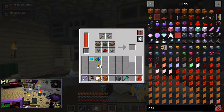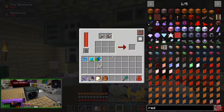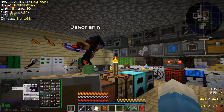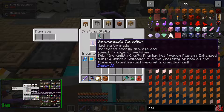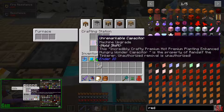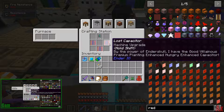Oh, that glorious slice and splice - you can't just shift-click things into anymore. Did he keep his power? It should have a bit of power. I got that Z-Logic controller. Also in here, there are a couple capacitors that I went looting and I swapped out one of them. What's a lost capacitor? It's a premium planting enhanced hungry enhanced capacitor. There's actually a pretty good breakdown if you Google it. This is basically a capacitor for the planting one.